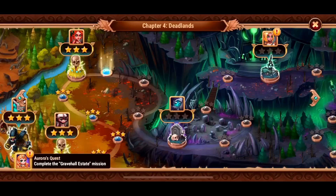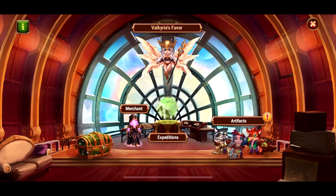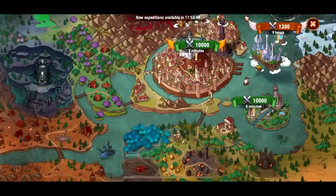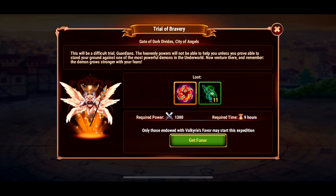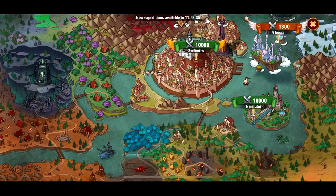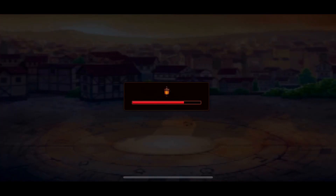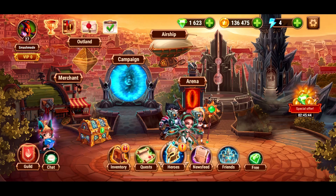A lot of these missions you need VIP for, or you need to spend money. Over here we have it where you need Valkyrie's Favor — that's what you spend $4.99 for two weeks to do this mission — and you need to be VIP 8 to do this mission. I understand, but it just makes you feel like you're missing out by not spending money.